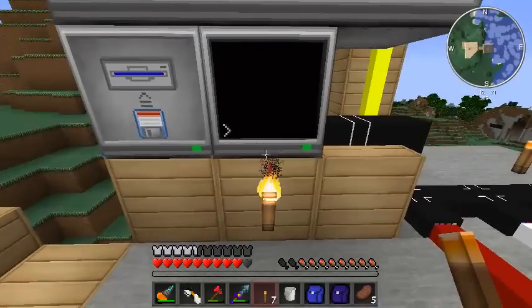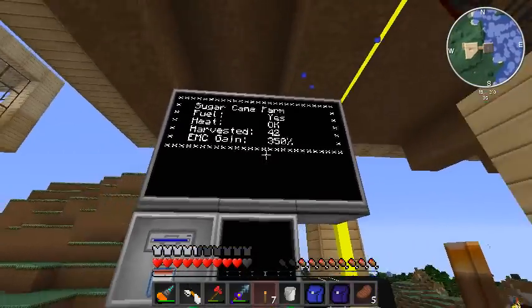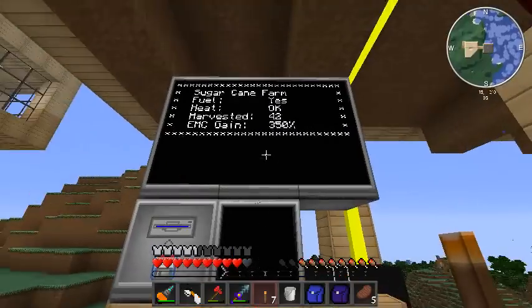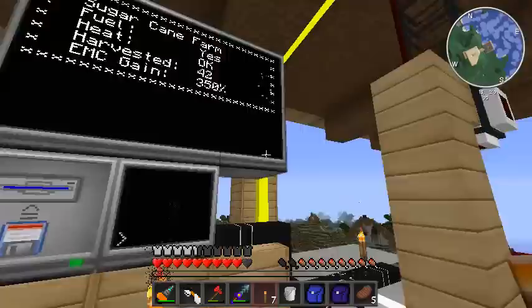I added a monitor to it — ta-da! Sugarcane farm. I just get four little stats here. Fuel: it's got fuel so it says yes; it could say no, which would mean I'm out of fuel and I'd have to go restock it. So I can instantly know just by looking at this monitor whether that chest has fuel in it.